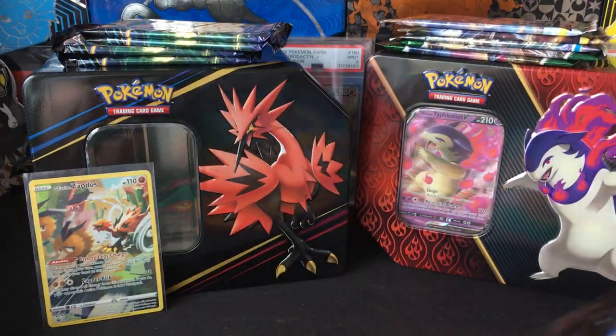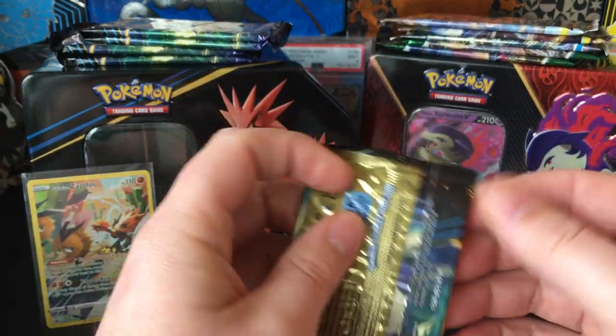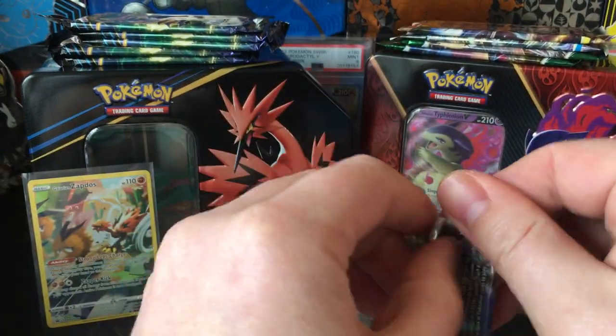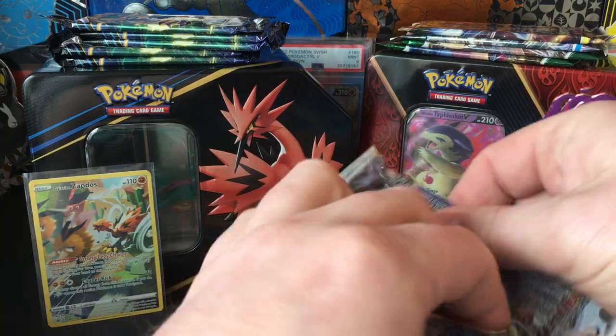So let's get into this. Let's start with the Crown Zenith — nope, because that means I'm gonna end on Evolving Skies, which never gives last pack magic. So let's start with Astral Radiance.